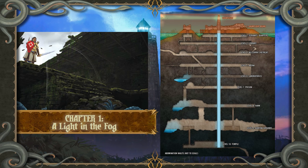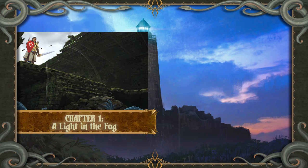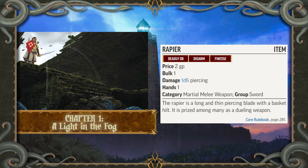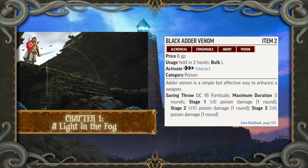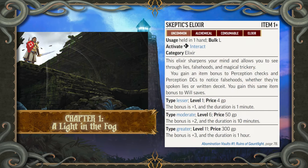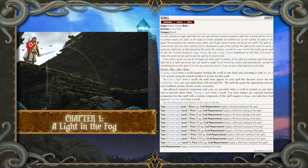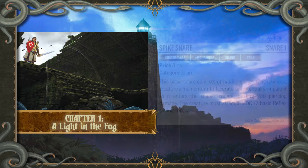Environmental Cues: Crude graffiti, evidence of prior squatters, mounds of rubble, overgrowth of mould and creeping plants, puddles of standing water, scuttling vermin, splashing water, swampy odours. Chapter 1 Treasure: The permanent and consumable items available as treasures include a +1 Morningstar, a +1 Rapier, a Wand of Heal (first level), Black Adder Venom, Cowtrop Snare, Channel Protection Amulet, Lesser Comprehension Elixir, Lesser Darkvision Elixir, Lesser Skeptic's Elixir, Minor Elixir of Life, Minor Healing Potion, Scroll of Restore Senses, Spearfrog Poison, Spike Snare, and Wolf Fang.